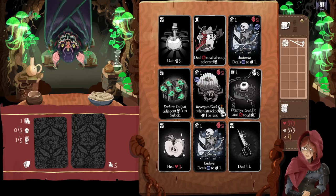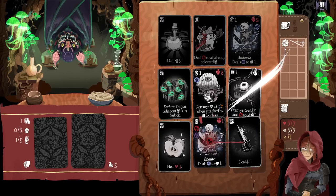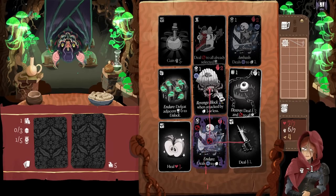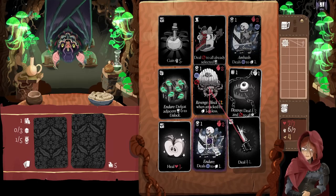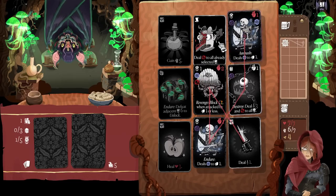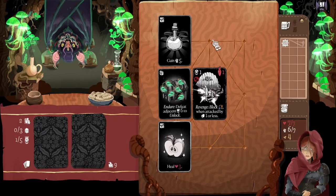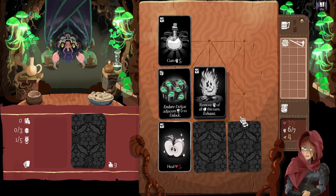Revenge block — damage when attacked by one card or less. So are you saying I literally need two attack cards? It's not that bad though — because I bleed, so that fixes that a little bit. Get the five strength up there. Make sure we hit you first so we get the bleed. One curse. So yeah, that guy just doesn't take any strength to attack. Bleed to everybody. And I think we call it there — I don't think we waste the strength potion, that seems stupid.